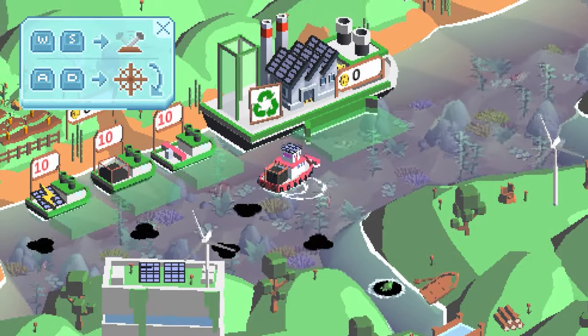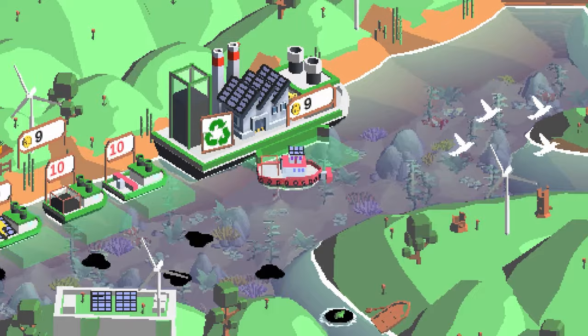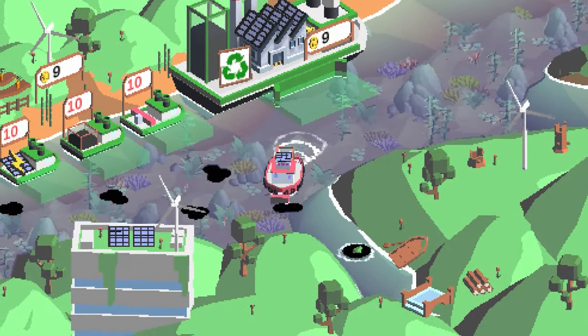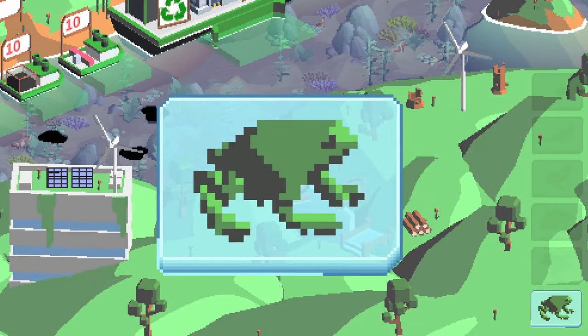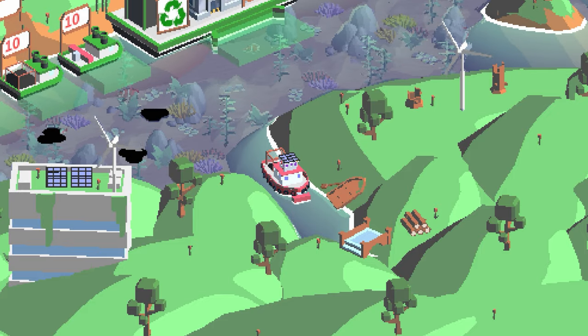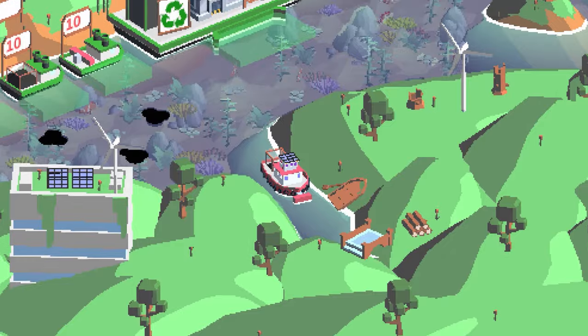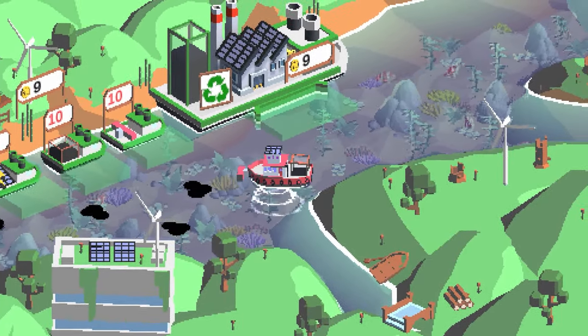We have to clean everything up and we'll also find different animals. Going over to this barge, we drop off the stuff we've collected and that gives us coins, which we can spend on one of three upgrades. There's also a nice frog here, and checking out the scenery we've got a broken boat, a bridge, some logs, and nice surroundings.